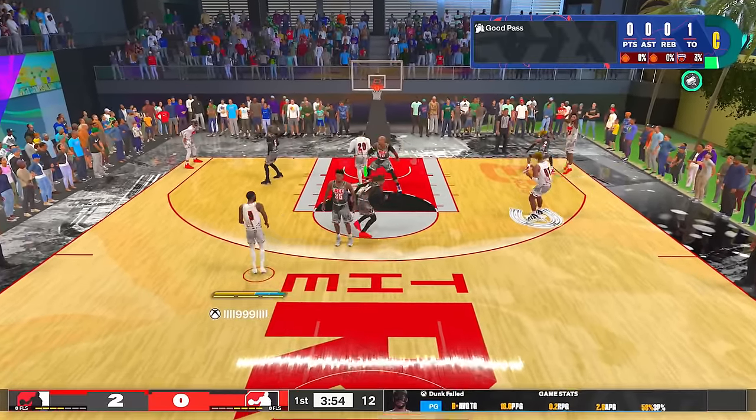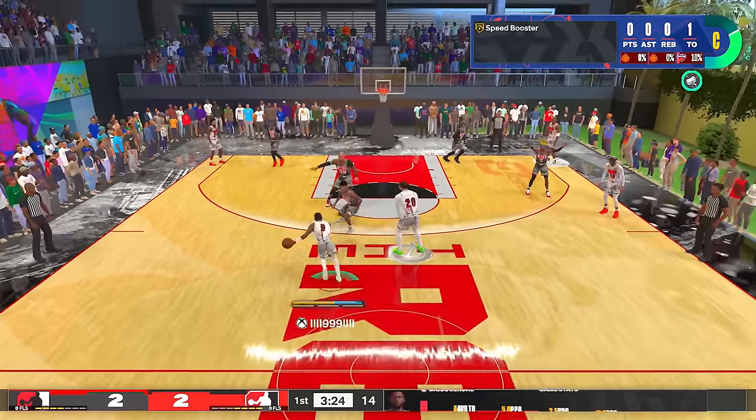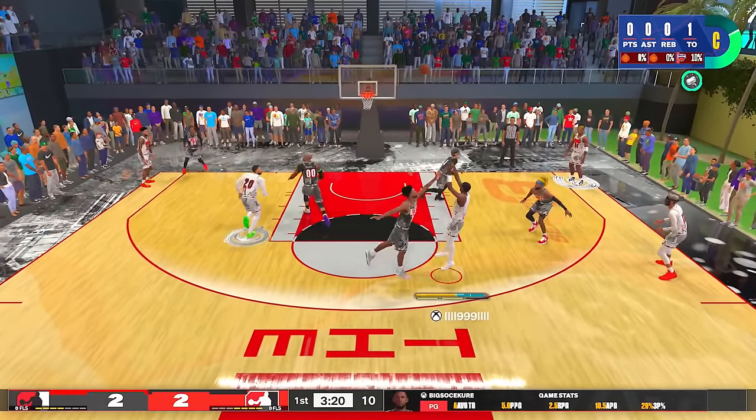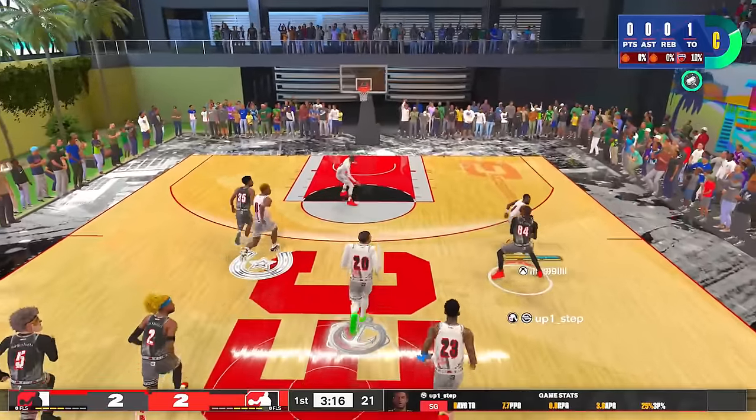I find a man in the corner off the double team but it's going to be a slow pass — luckily he's wide open and he's gonna get us on the board. It's 2-2 — I told y'all I've got every single Kyrie dribble move. I find a spot fade away but I'm 0-1 with a turnover.